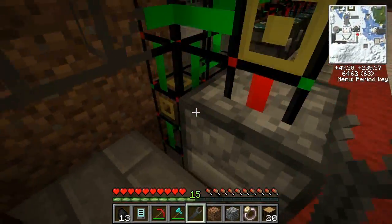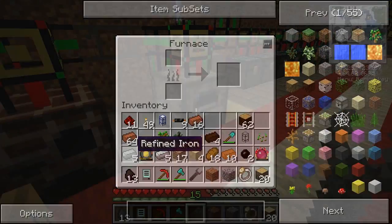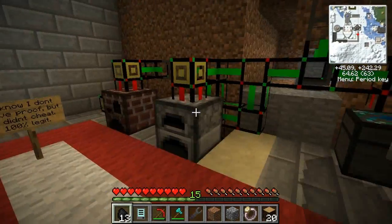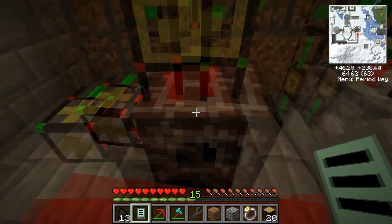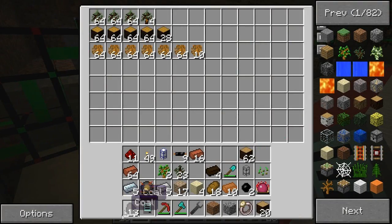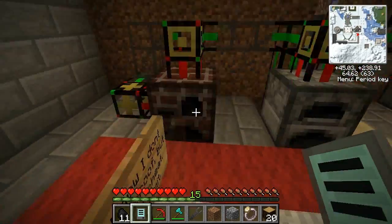We can actually, just by right-clicking on any of these — there we go, like that — and it should just start filling this thing up. Switch mode: leave once, leave first and last, leave normal. Let's see what configuration this one's on. It's calling it to a request, that's a request as well. Let's see what happens if we put some coal in here. Where does it go? It still goes over there, into this guy.